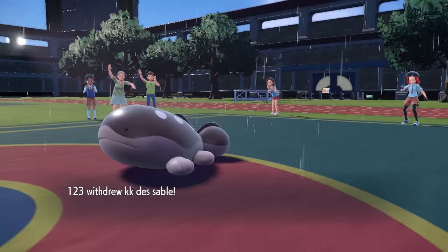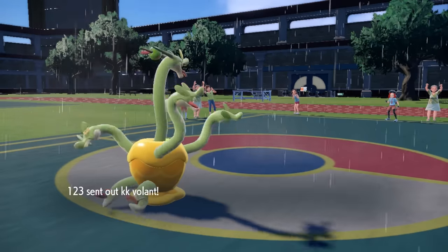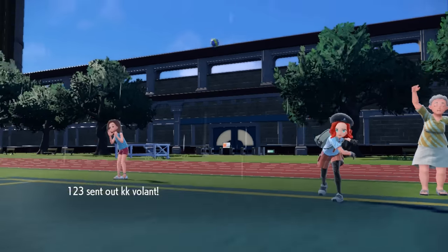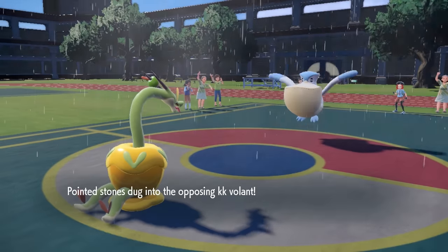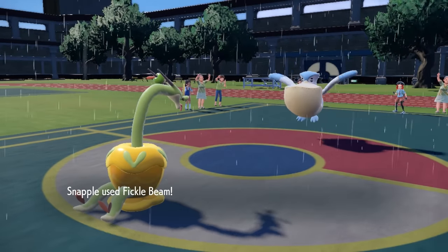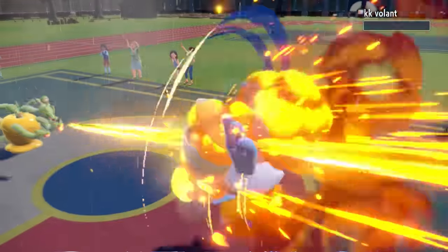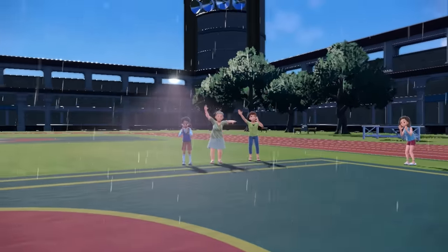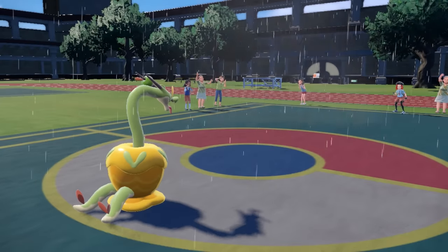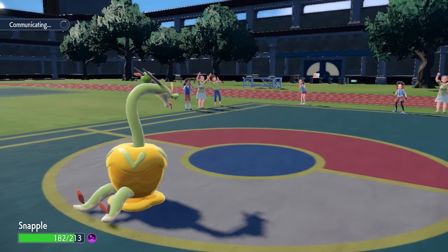That Toxic puts me on a timer, so I go for another Fickle Beam as they switch — they bring back in Pelipper. Pelipper expects an Earth Power, but I predict the switch and go for Fickle Beam instead. We also get the lucky roll for the All-Out Attack, bringing out all the homies, and that absolutely obliterates Pelipper. It was likely coming in to hit me with a strong Hurricane, so it's great to see it gone — now they have no ability to set the rain back up.